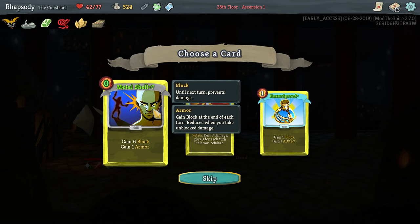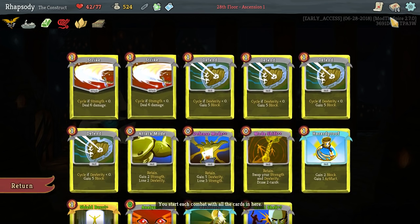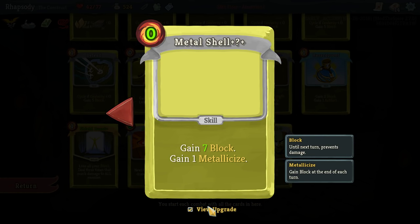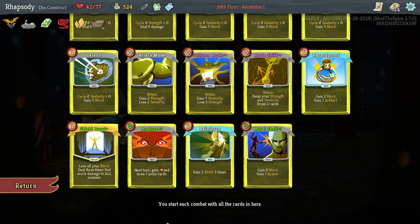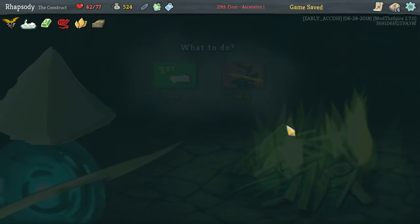Metal Shell — oh! I didn't want to take it. It had a cost lowered to zero, but I wasn't going to take it though. Oh, it upgrades to become Metallicized — interesting. I wasn't going to take it; I was probably going to take the Hazard Proof, actually. Damn it.